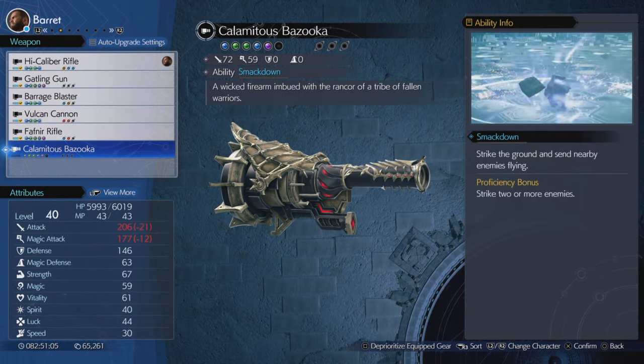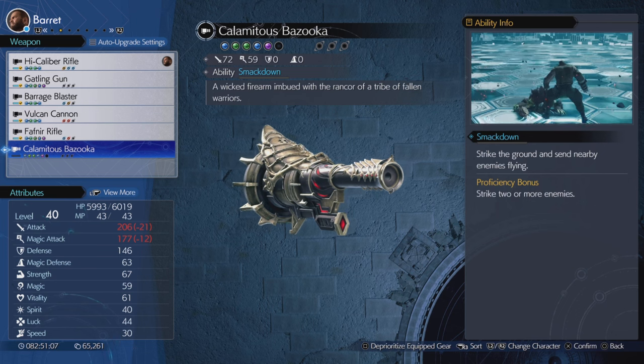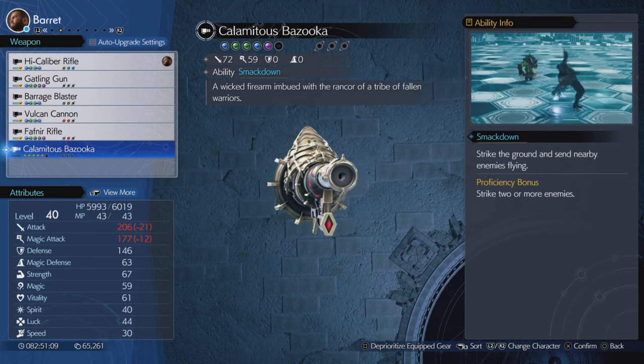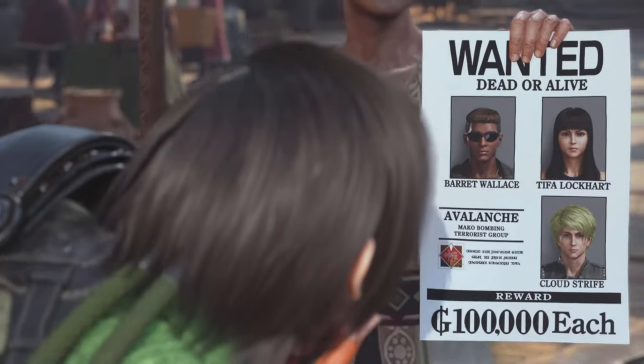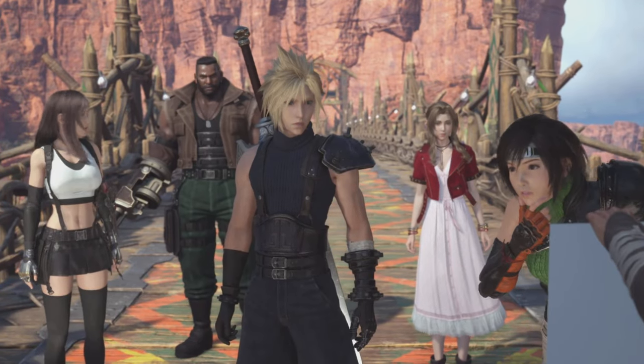Inside that chest will be one of Barrett's amazing weapons — this one is called the Calamitous Bazooka. It comes with Smackdown, where you strike the ground and send enemies flying, and a proficiency bonus as well. Definitely one you want to pick up along your journey in Final Fantasy 7 Rebirth.